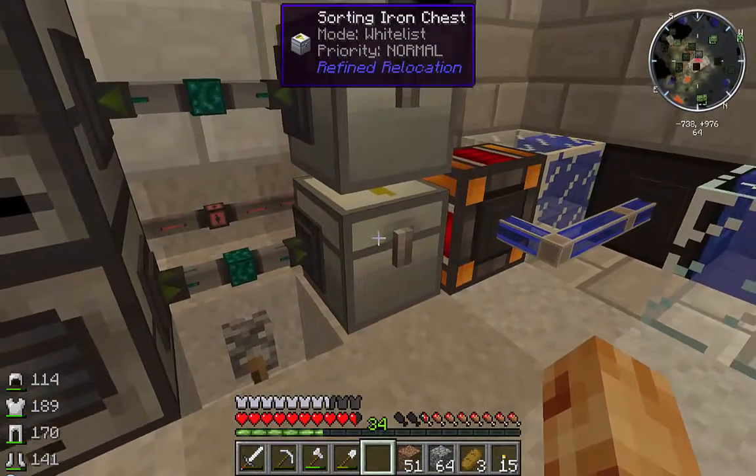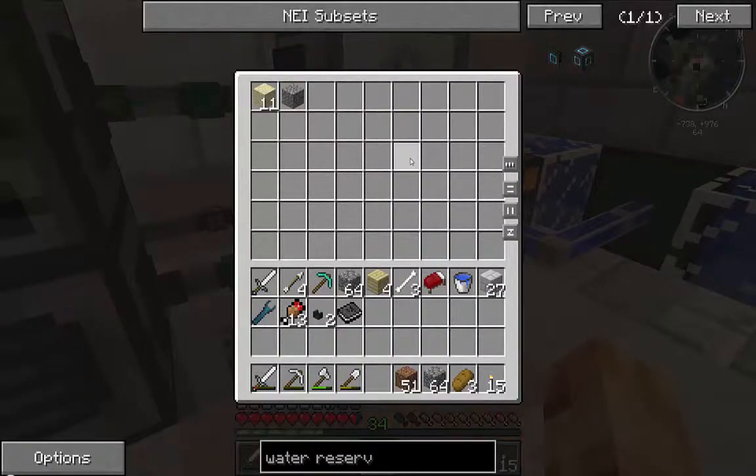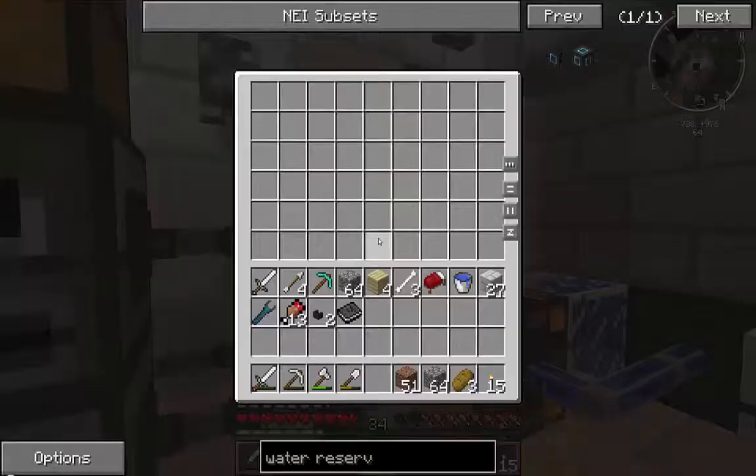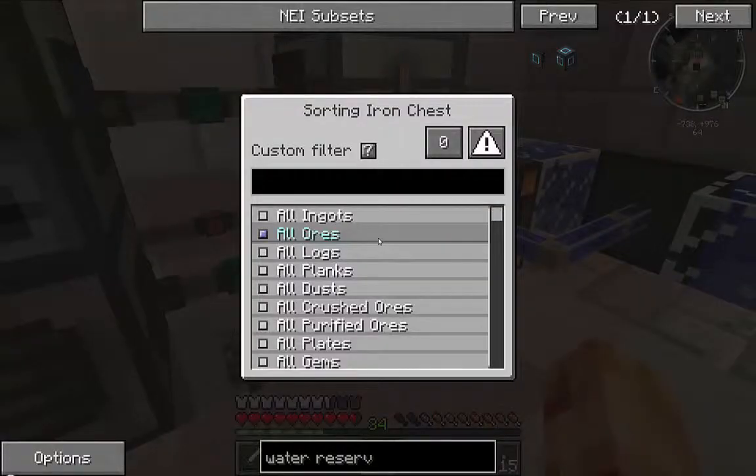Let me go over these chests because this is a new capability and it's a really neat storage system. If you just open them up they act like regular chests. But what's neat is that they're sorting chests - if you right click one you'll bring up the sorting iron chest GUI. This is your filtering system where you can apply any kind of custom filtering, make it a whitelist or a blacklist, and set its priority - zero is normal. And you've got all these predefined filters in this long list below, which is what makes this a really cool and convenient mod.